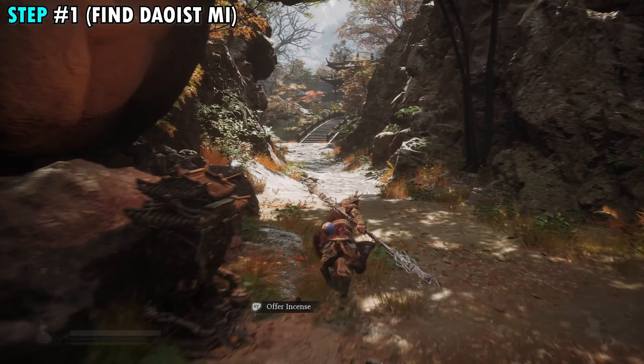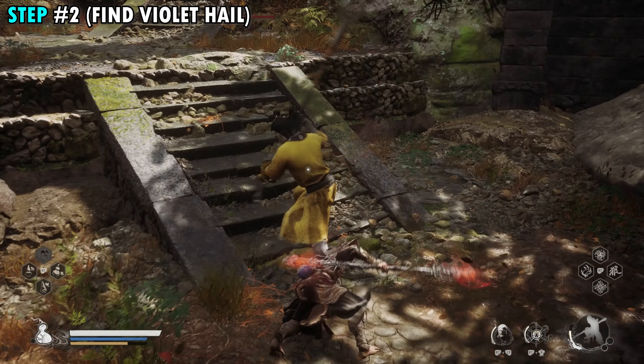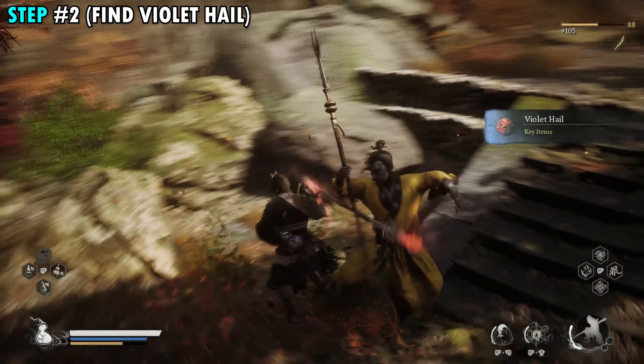Now you're not guaranteed to get it. You'll see that the first two that we take out here, we don't actually get it. So what you can do is go back down to the shrine and rest, and then run back up. There will be one that's here on the stairs, and fortunately for me, this is the guy that drops it. When I take him out, you can see in the top right corner we've got the violet hail.